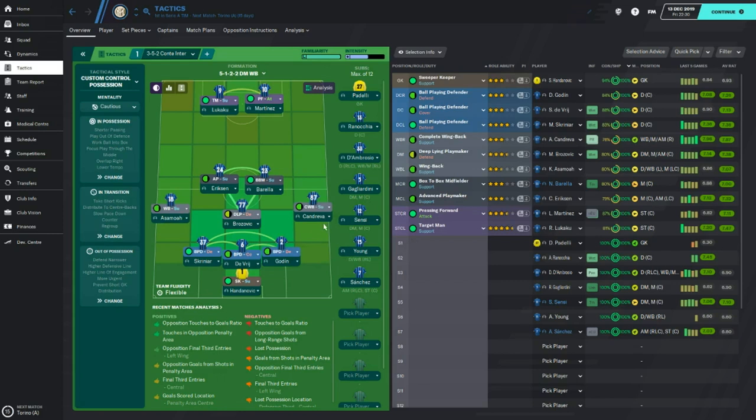The support of Asamoah and Condreva in build-ups has also been very good in-game and in real life. Looking at the three in the middle now — Brozovic, as I said, is at the core. He's the pivot in the team; he turns defence into attack and makes really good use of the ball. Having him in this defensive position allows him to almost always be available and switch play — almost like a clicker button. If we're struggling down the right, he can really make that happen.